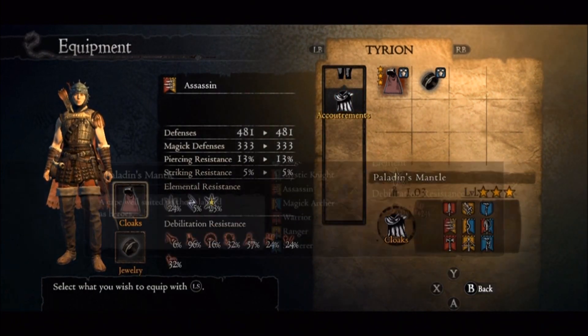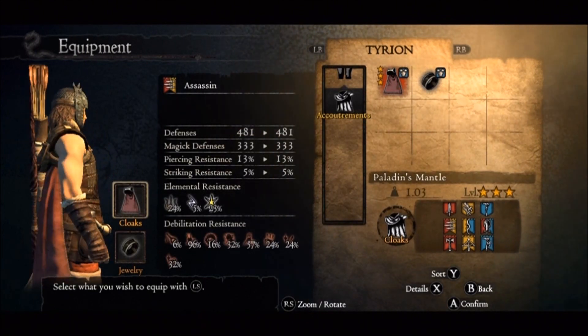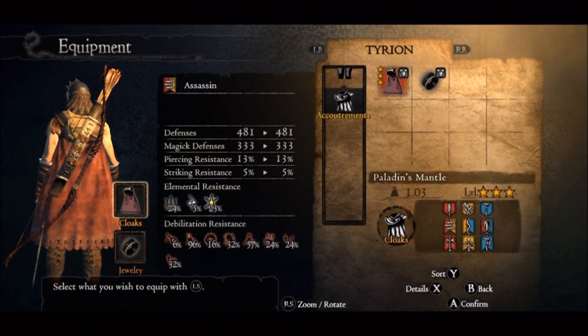It goes to a cutscene. He goes to open the chest for you, he can't open it, and so you have to sneak in here by yourself. That's how you sneak in — it's easy. And what you get is the Paladin's Mantle. It's a really good cloak. So good luck, and don't get busted.